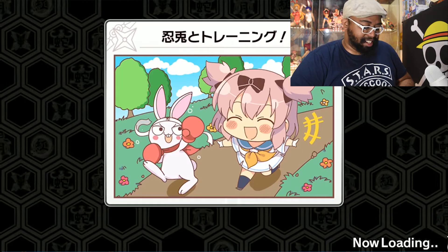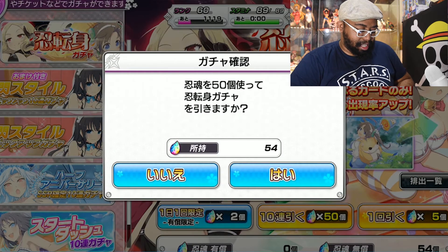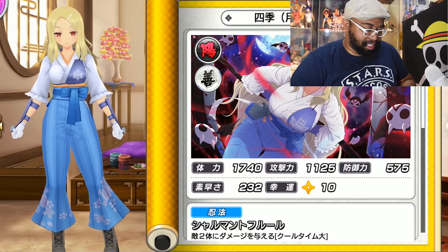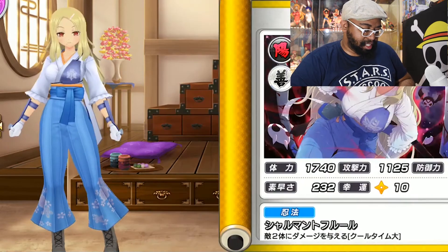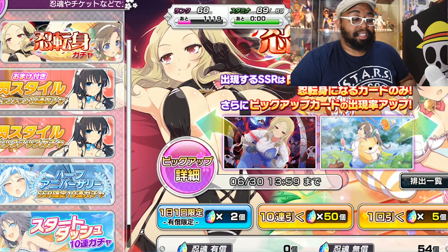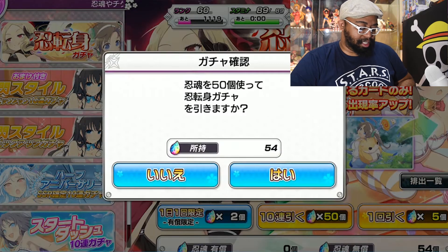Now we're going to do a 50-gem gacha pull to see if we can get any of these new characters. The rates on this game are terrible so any luck is good luck. The characters in their base form have pretty basic artwork so you only really care about what they look like once evolved. Our chances of getting one of these units is very unlikely, but if we get a rare there's at least a 50/50 chance it'll be one of the new ones — though I don't care for Midori unfortunately.